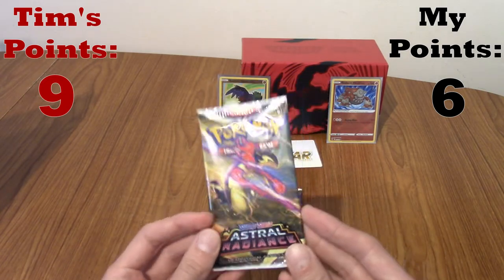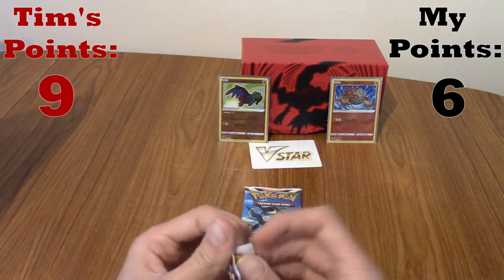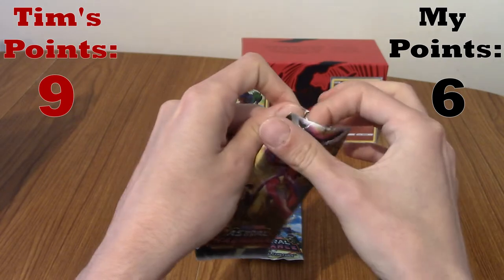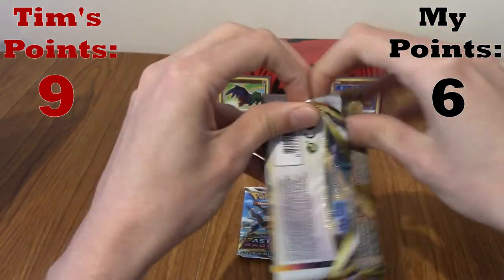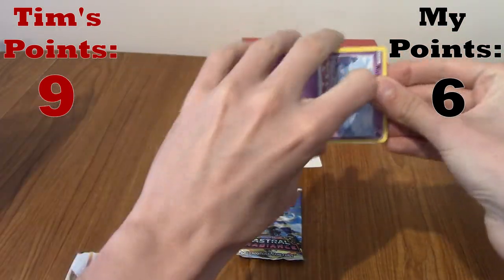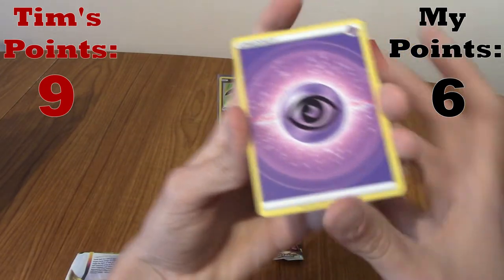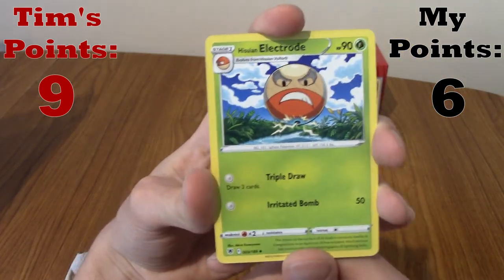A Typhlosion pack. I'm not asking for a particularly good rare - I don't even care what the uncommons are, just give me the common Cyndaquil! We're 12 packs in between both of us and not one Cyndaquil has appeared. Psychic energy. Hey, there we are! I've pulled him! He does look a little bit angry but it's fine.